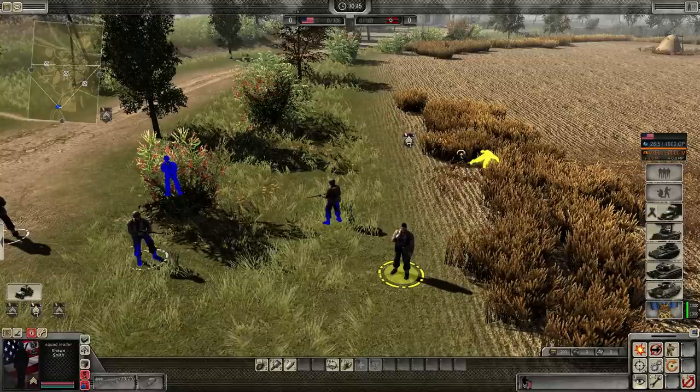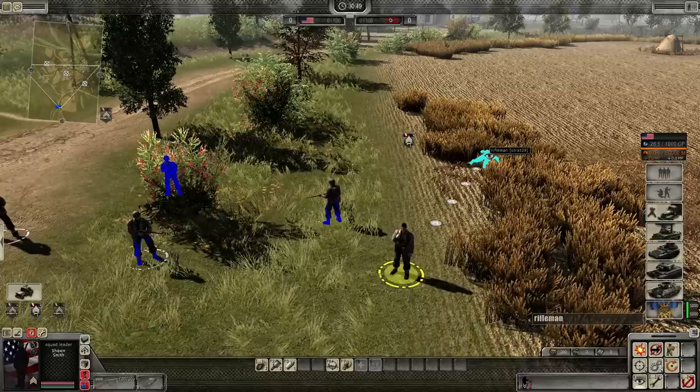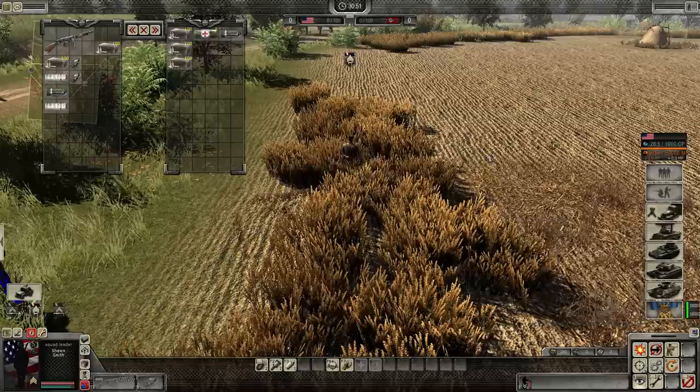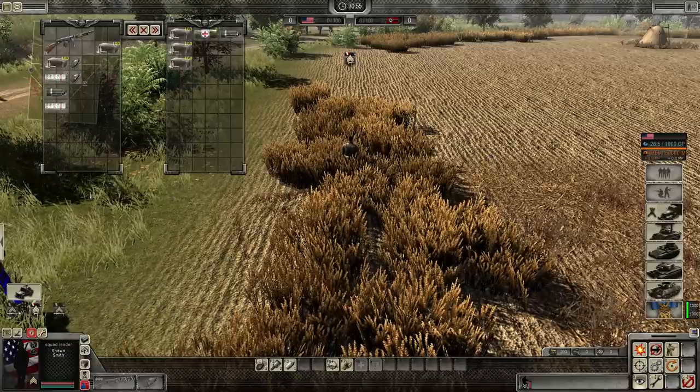Either way, you can loot both of them. So hold V, hover over the corpse, then right click or double right click. Then when you get there, on the right is the corpse's inventory, on the left is yours.